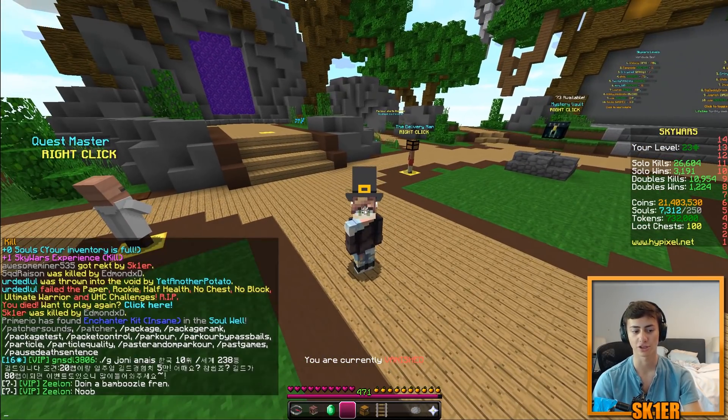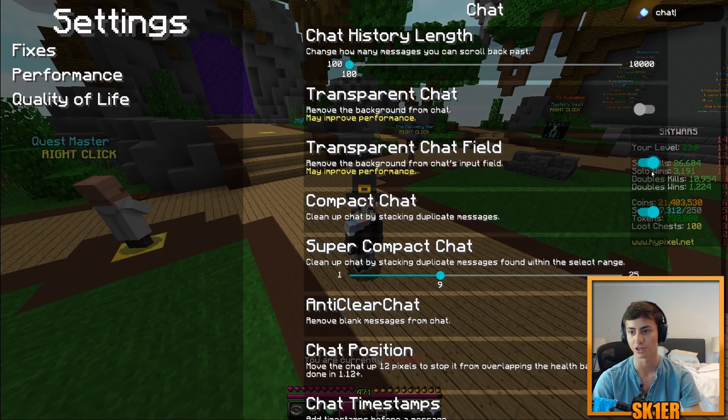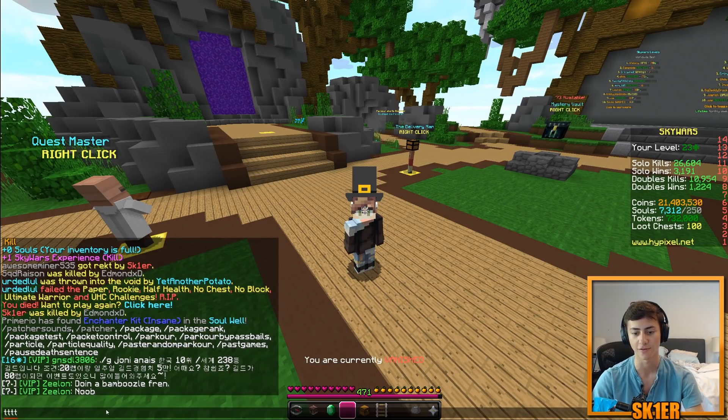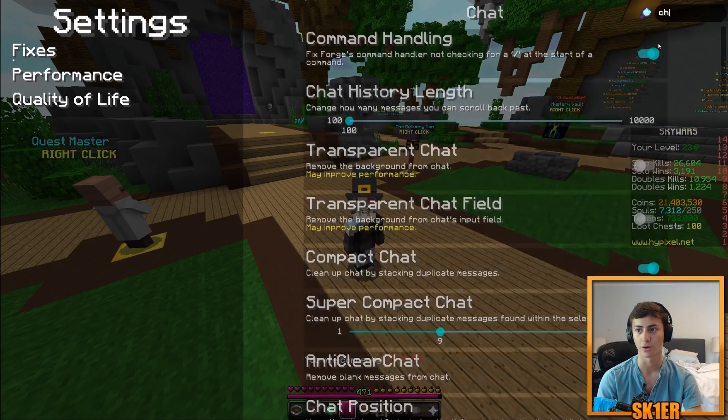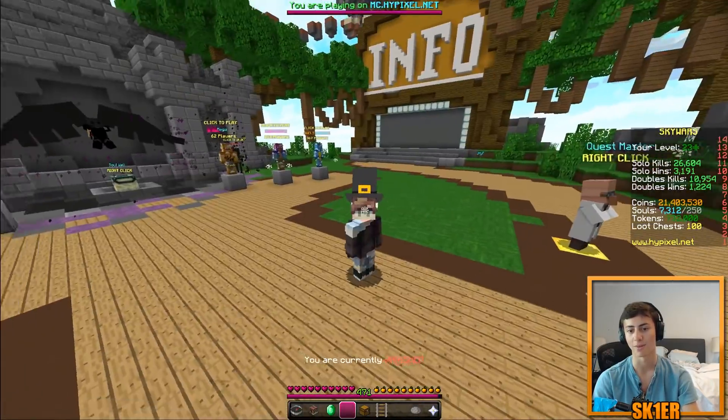We've added transparent chat fields. As I'm typing, there's no box around it — it's completely transparent. You can configure this in /patcher by searching 'chat'. We also have fast chat. You can turn off transparent chat as a whole, which may improve performance because alpha blending is slow.